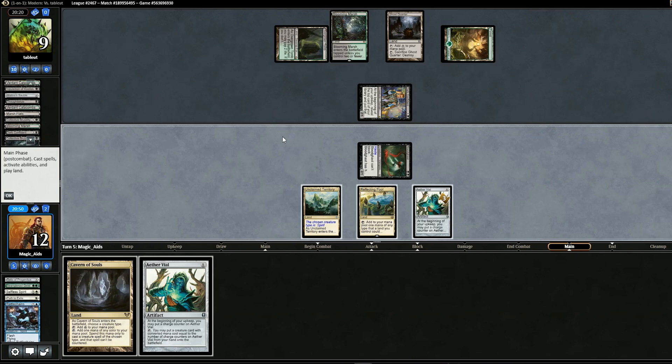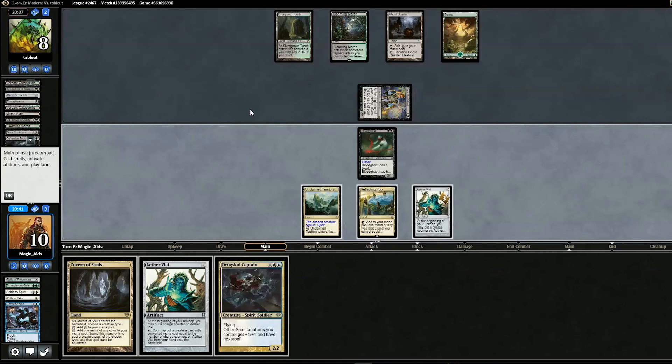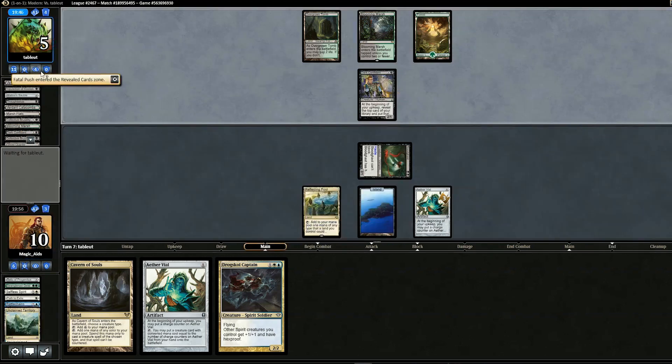We play another Aether Vial — a bit late, so we'll bluff having something in hand. We pull Fatal Push off the top. Opponent swings for two, back on our turn we draw Drogskol Captain. We could sacrifice Ghost Quarter to use Fatal Push with revolt, but we hold and pass. Opponent goes to six. Dark Confidant gets another Fatal Push from us.